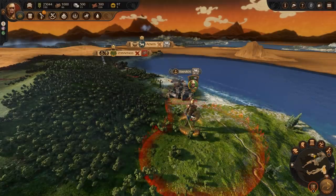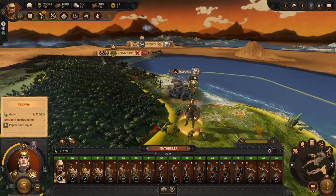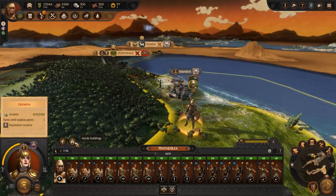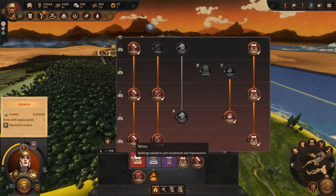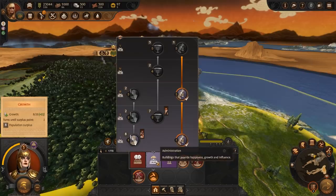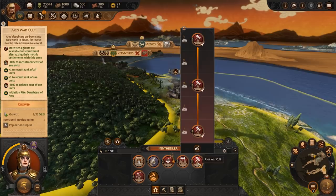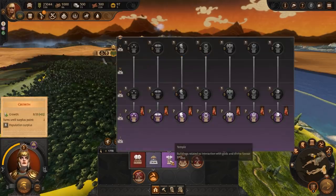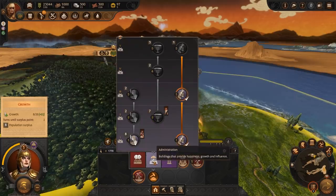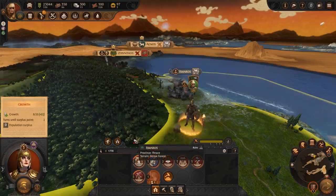Buildings are constructed the same way as any other faction, but as your army is your settlement you access your buildings by clicking on your army. Here you will see Horde Army and Horde Buildings. Clicking on Horde Buildings you will see your available building slots — you have access to military, administration, and temple buildings. Upgrading these will make your units stronger, enable you to acquire agents, and gain the benefits of worshipping different cults. Bear in mind you can only construct buildings when you are encamped, but each building only takes one turn to construct.